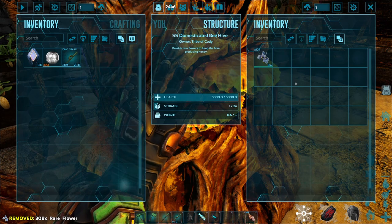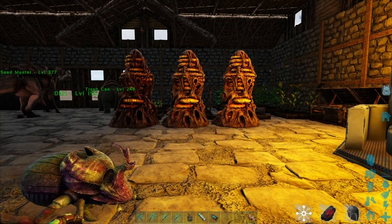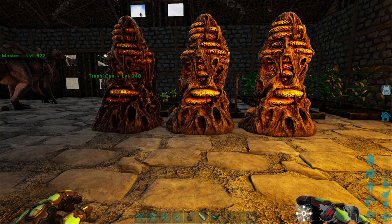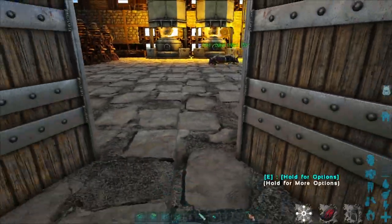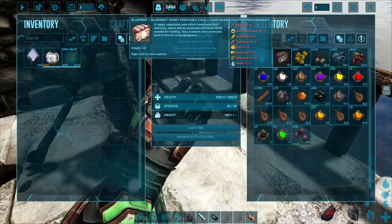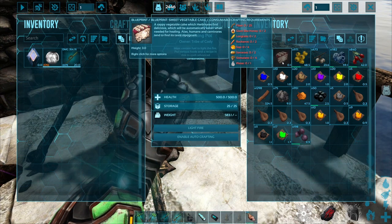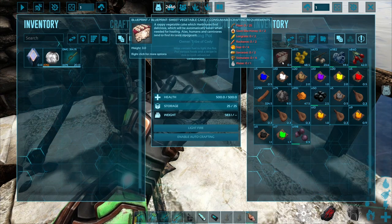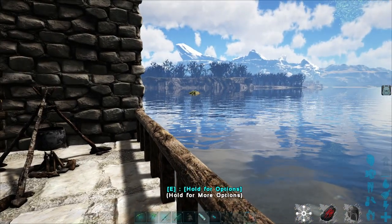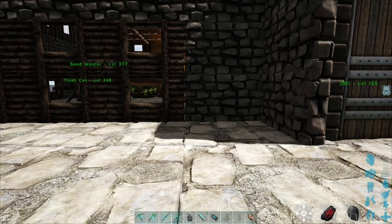Why are we doing this? Well, we need these domesticated beehives so we can get all the giant bee honey crafted up. The reason we need that is specifically for the sweet vegetable cake — you need only two giant bee honey per cake. And this is going to give us the ability to tame a handful of giant snails, probably between three and five. I'm going to have to read up exactly how they work, but that is going to be the automation of our cementing paste farm.